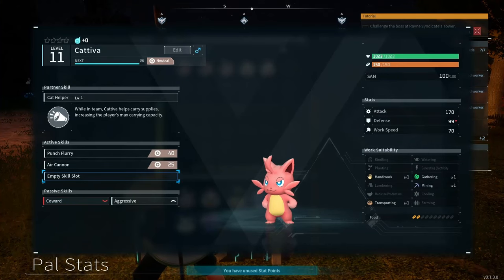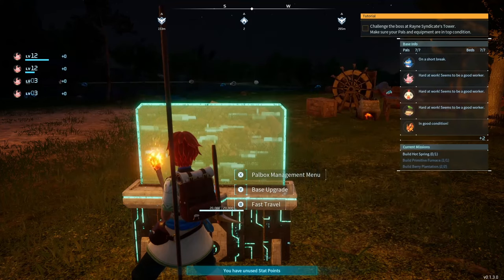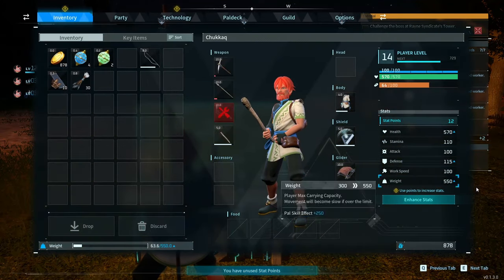Start by catching five Cativas. Each Cativa comes with the ability Cat Helper, which increases your weight by 50. By having five, you'll be able to carry an additional 250 weight at the beginning of the game. This is really helpful not only while you're trying to decide where to put your first base, but also as you start to collect and store resources for crafting and buildings.